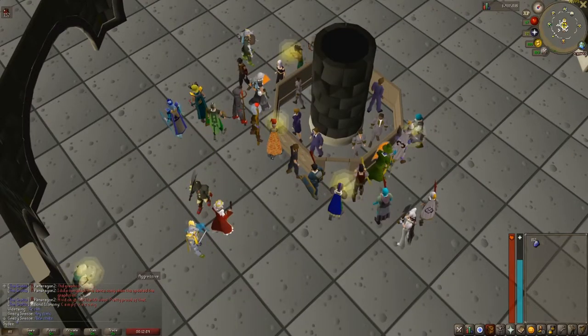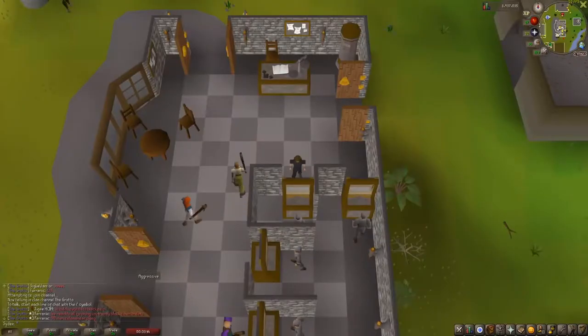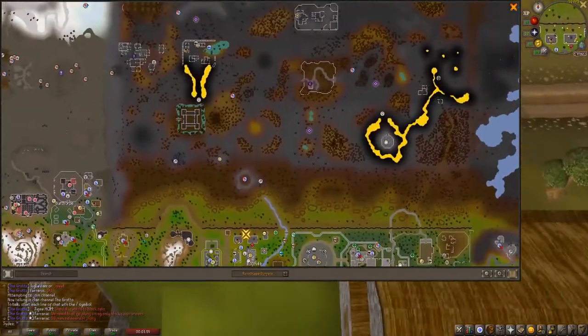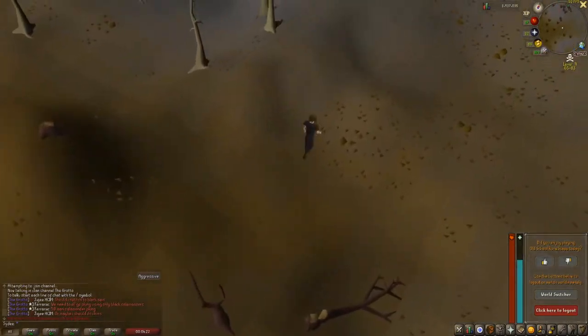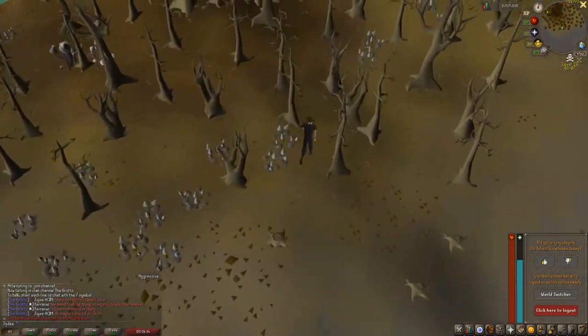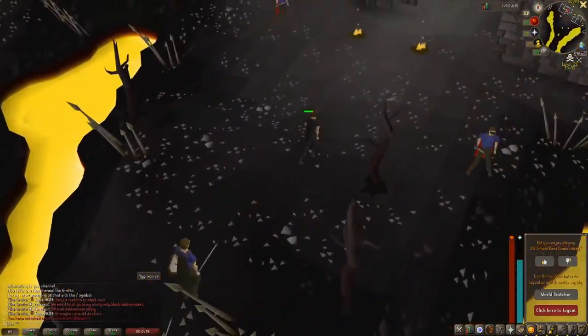Now that you know about the General Store and how it all works, and assuming you've decided on an item, I will now show you how to get there. You'll start off in Edgeville as it's closest to the bank to the Bandit General Store and just follow the path I take on screen. I would recommend bringing some food and noting the items you would like to sell. Be aware that these items will be lost if you die, so only bring what you're willing to lose.